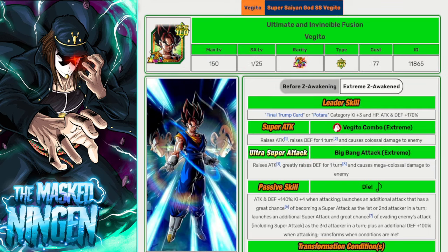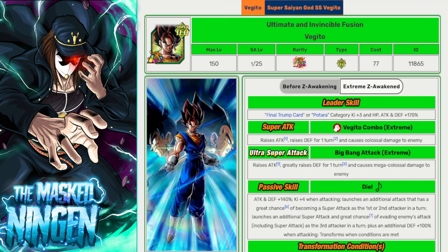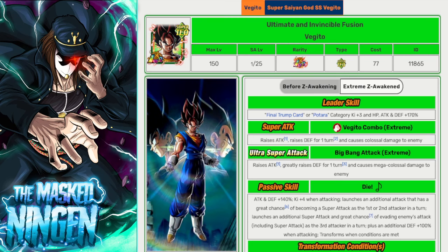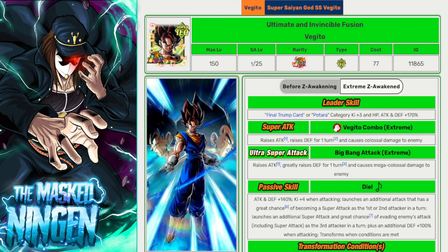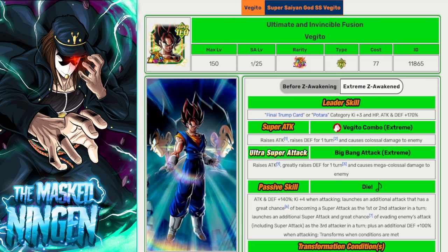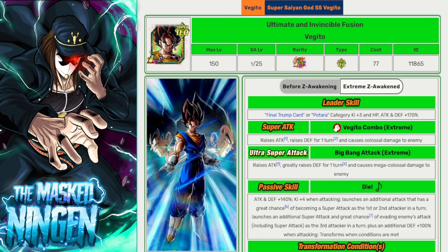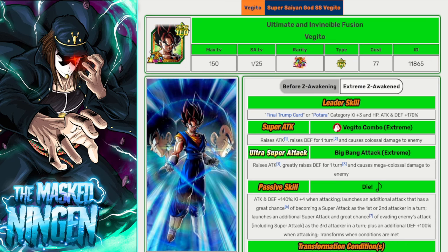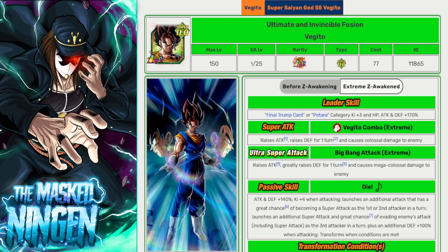Then we have Tech Vegito, another good option as the Future Saga ally for the AGL blue boys. You might not even get to turn four, but you can still use the good old strategy of putting him in slot three for the dodge chance. With Legendary Power active he's going to be doing decent damage, and should you get to turn four when he transforms, you get guaranteed dodge, a bunch of additional supers, and the fight's probably going to end right there.